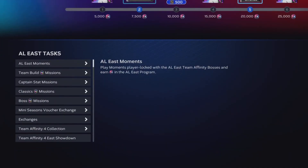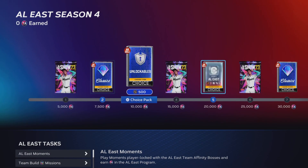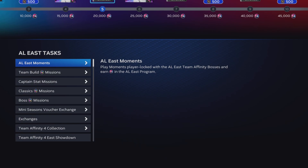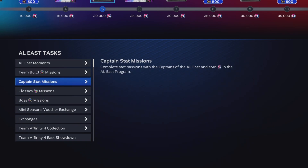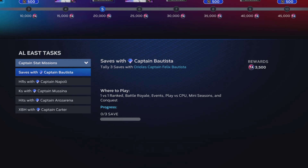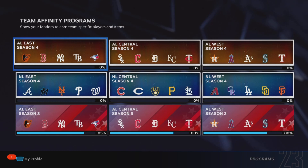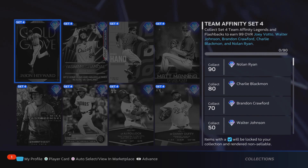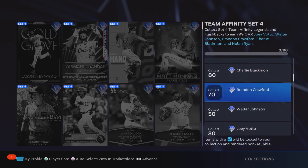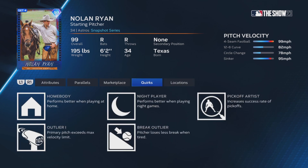I think this is the most efficient way of completing Team Affinity: start with moments, do exchanges if you want, knock out the showdown to get a couple of players, plug them into your lineup, start doing conquest, and work towards those missions. Then continue grinding those missions in either play versus CPU or mini seasons — be the home team, pick your custom stadium, and grind PXP and stat missions as quickly and efficiently as possible. Team Affinity this season is super similar to Season 3, but it also has this collection, which is really nice — Brandon Crawford, Charlie Blackman, and Nolan Ryan all look like very good cards worth grinding for.